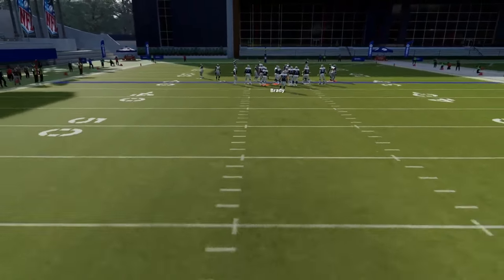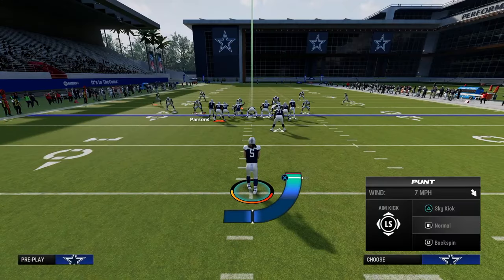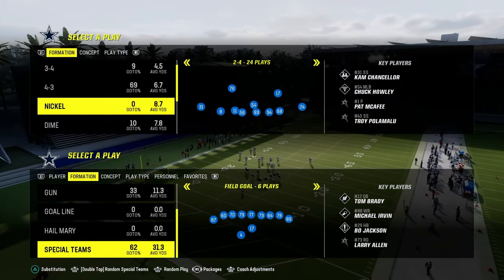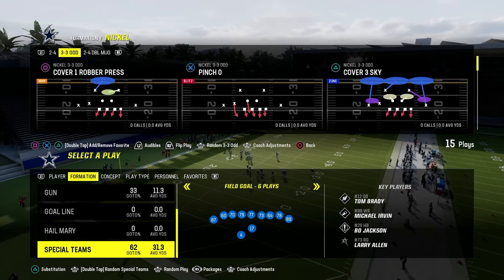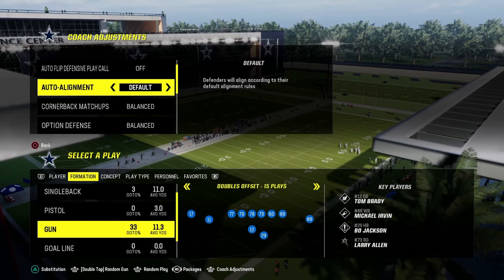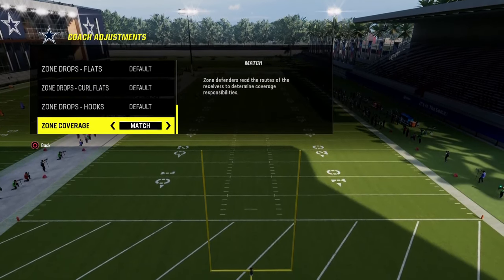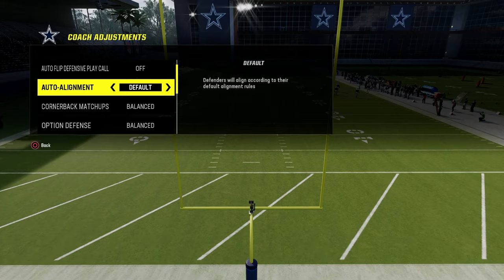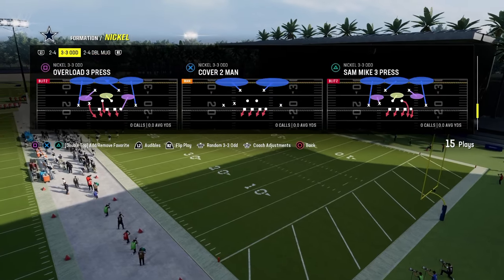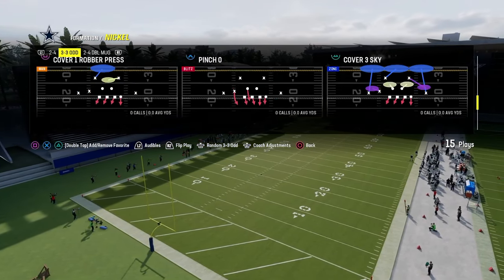Now we apply the same thing we taught out of Nickel Over to 3-3-5-odd. To me, 3-3-5-odd is like the new meta — a lot of people like to run it. The setup: auto flip is off and they're going to do this out of Cover 3 Cloud most of the time. The linebackers blitz to contains, and this guy crosses the defensive tackle. I can get him moved a little more out of this than Nickel Over. The key idea is crossing that defensive tackle. They might spread their line, but this is generally what you're going to get.